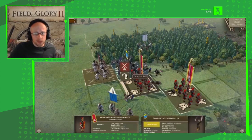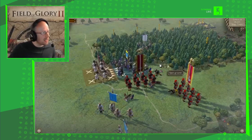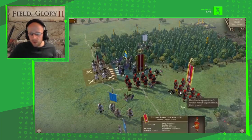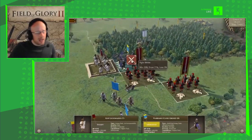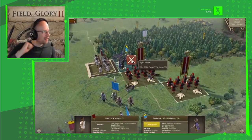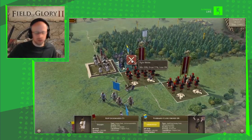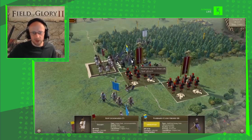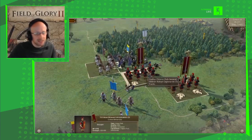The warband is now disrupted — not fighting as coherently as before. Even our lesser-quality Roman legionaries now have the upper hand. We're going to turn and execute a flank attack. A flank attack can be devastating for whichever side receives it. We'll support the flanking unit with a veteran unit. Even with the glory of Rome, the first attempt was indecisive — disruption didn't fully outweigh their quality. I'll show you the flank attack next turn.